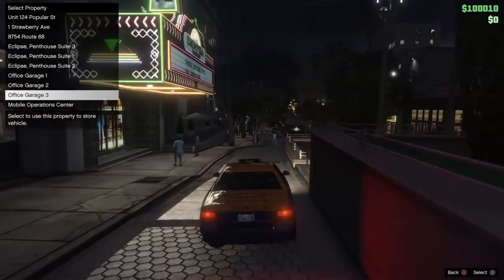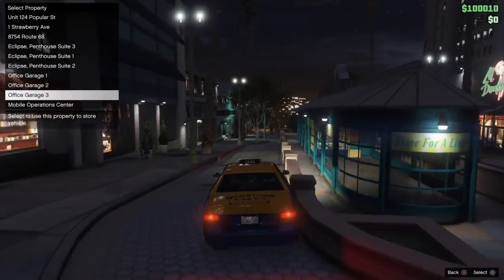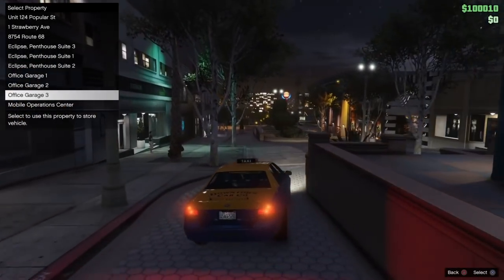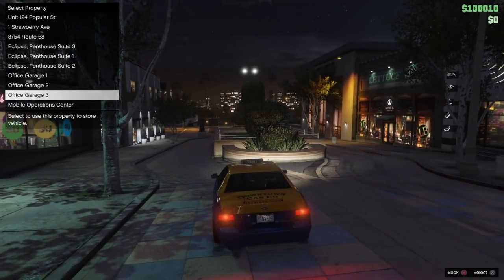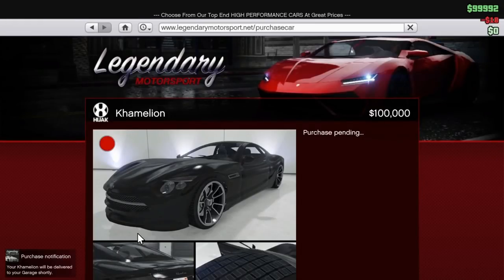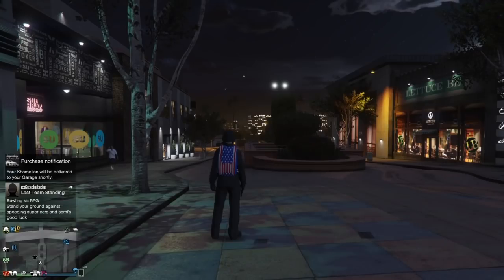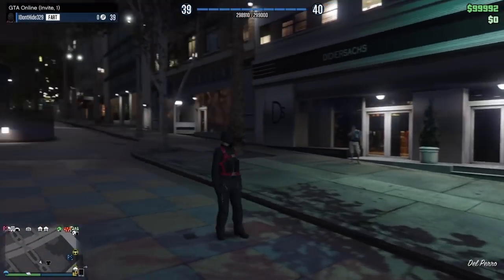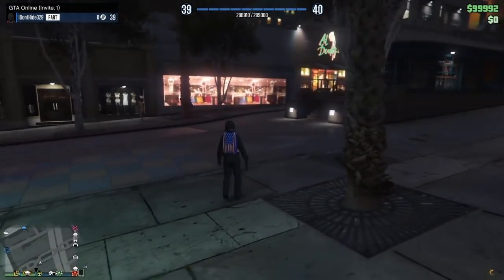I'm going to wait for the taxi driver to be ready and come to a stop. When he goes to a stop and when I see my money being taken, I'm going to spam X on PS4 — or A on Xbox. And you will see that it only took $18 off me and it did actually purchase the car. So what we want to do from here is go ahead and head back to Office Garage 3 where the car is going to be delivered.